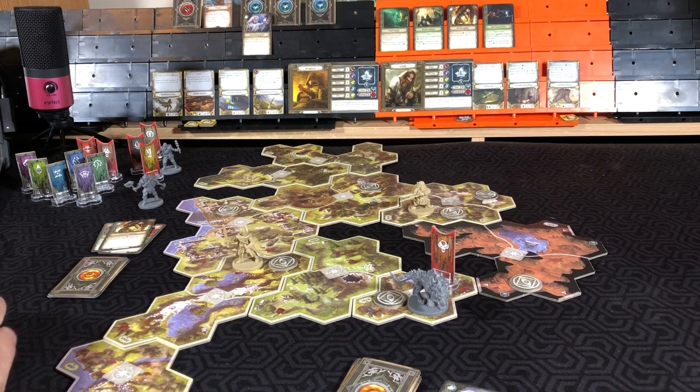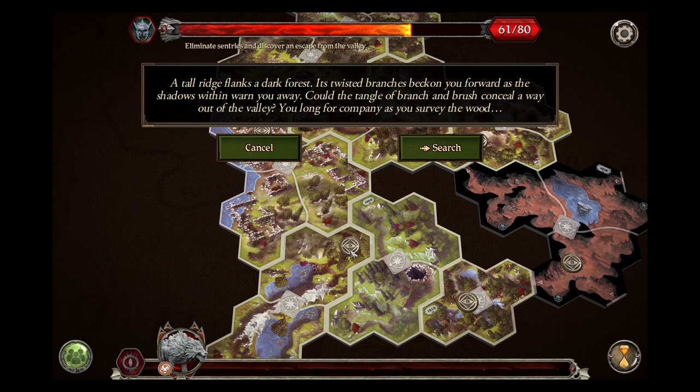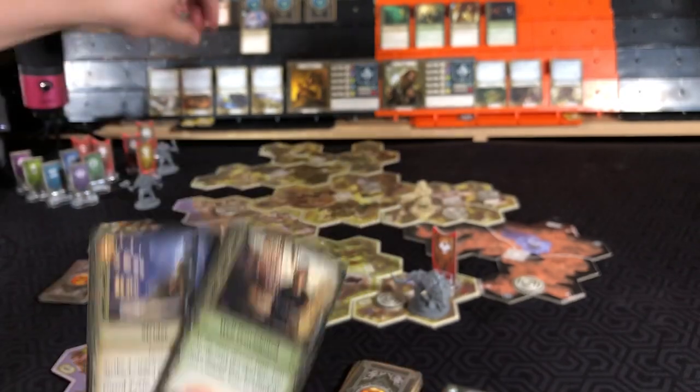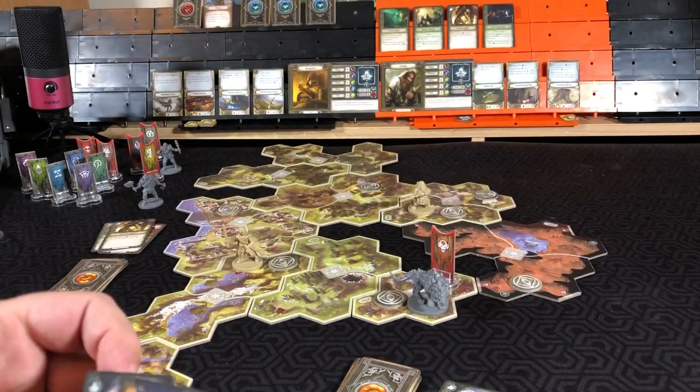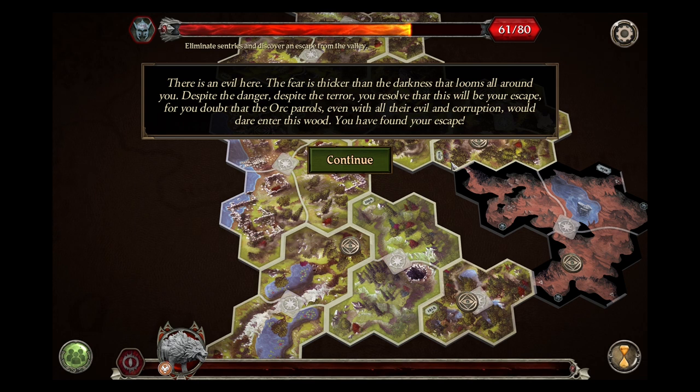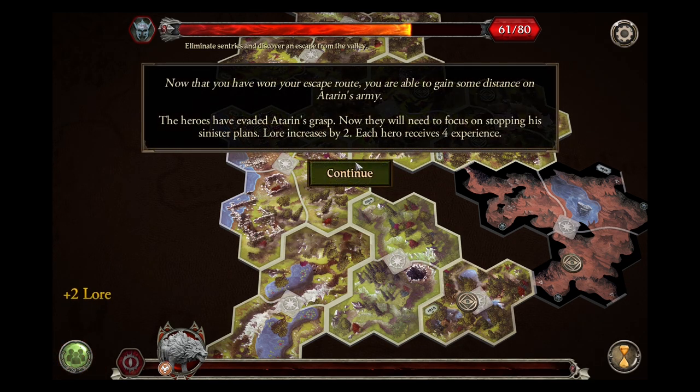Well that went well — we should try that again. Testing spirit again, needing two this time. One success and our card to add a second success — we will pass. There's an evil here. The fear is thicker than the darkness that looms all around you. Despite the danger, despite the terror, you resolve this will be your escape. You doubt that the orc patrols — even with all their evil and corruption — would dare enter this wood. You have found your escape. Now that you have won your escape route, you are able to gain some distance on Adoran's army. The heroes have evaded Adoran's grasp. Now they will need to focus on stopping his sinister plans. Lore increases by two. Each hero receives four experience.